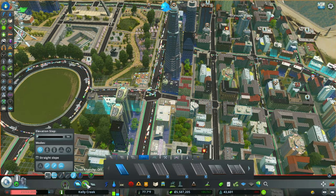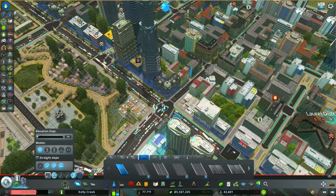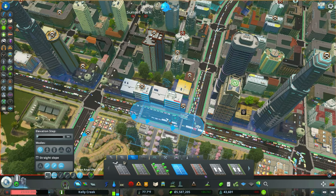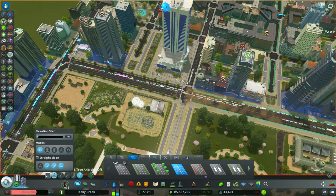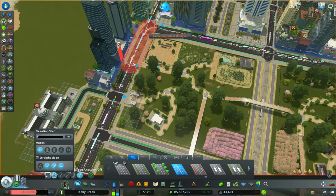For this next part of the video, I stole an idea from City Planner Plays. I saw him doing a build where he was all about adding roads with bike paths, so I started upgrading all the roads in this part of the build. You don't need to see me do every single one, but the point is I upgraded all the roads so bicycles can ride on them.